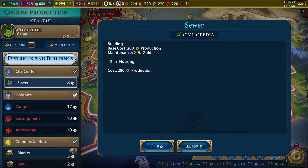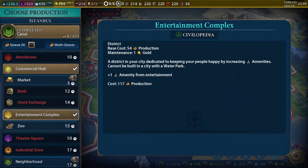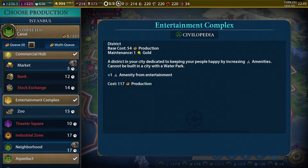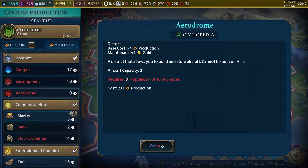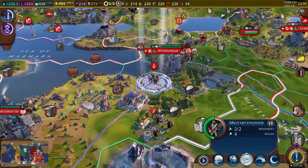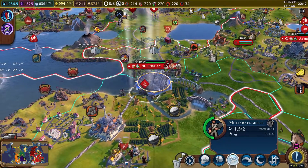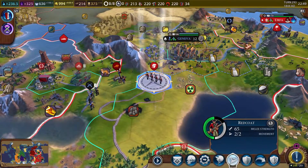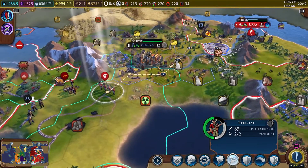Let's go ahead and get something else — get them the zoo. Markets, so they can start earning a bit of money here. Or a sewer — let's do the market, just because we can get it in five turns. And money. I like money. I want some money.